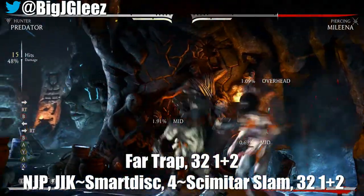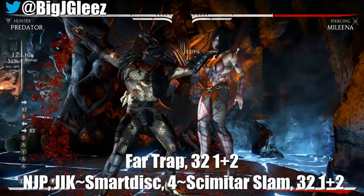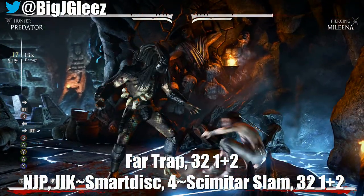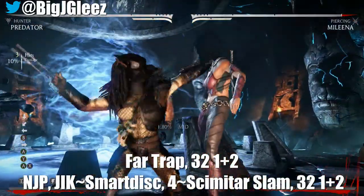Then one and two at the end to finish our opponent off — we're gonna get 17 hits for 51 percent. Now you might be wondering how you're ever gonna land that in a real game. There is a setup to it, so let's take a look at this combo again and then get to the setup.